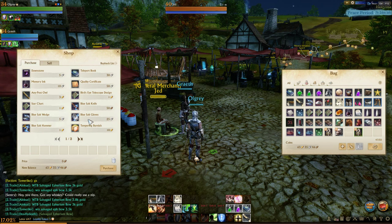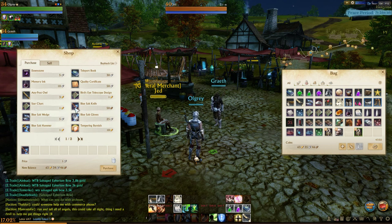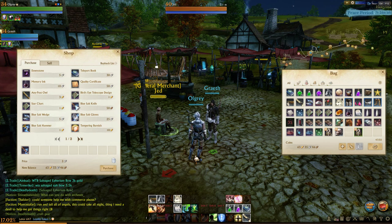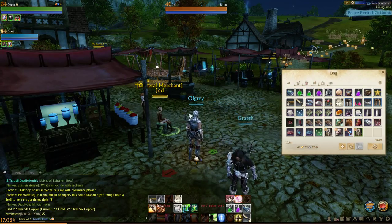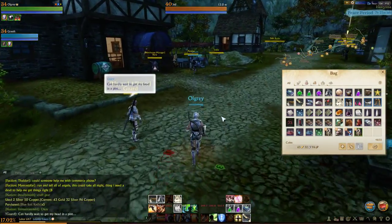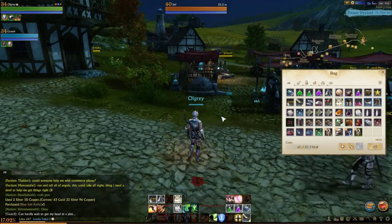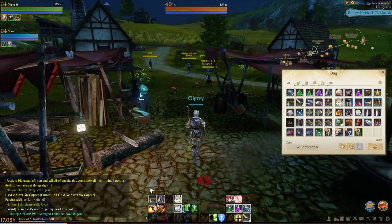Where? Oh, blue salt gloves, blue salt wedge. The right of it - right of our blue salt gloves. Oh, blue salt knife - is that what you said? How many of them do we need? I don't know how to use it, so hold on. I've got five. Do you have any grain? No. Do we get the grain from the field? Yeah, you have to harvest that. I just don't know where you grind it.